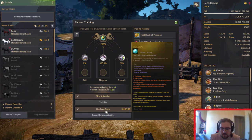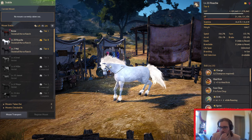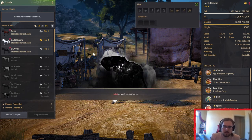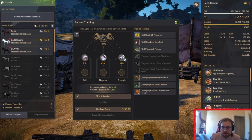So if you use a Cron Stone this time, I'll show you how it works with Cron Stones because it says you lose it. But what actually happens is once it goes through and fails, then you go back into Courser Training and you've still got basically half of what you'd put in.